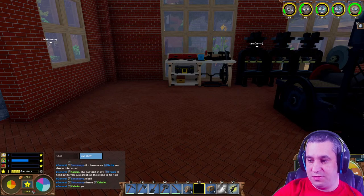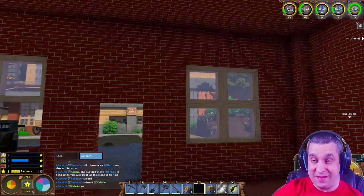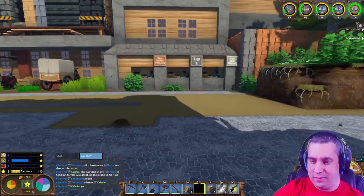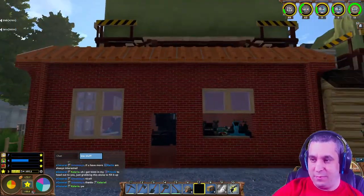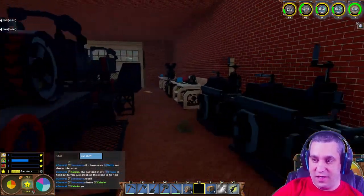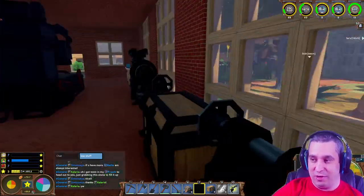Hello everybody, my name is Luchara. Eco Global Survival, my 10th community server - 10 servers, we are on day nine. My last stream I built this workshop, and now of course it is filled. You can get an idea of why I wanted it to be so big - these assembly lines are huge.